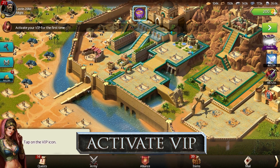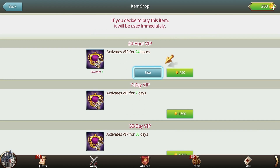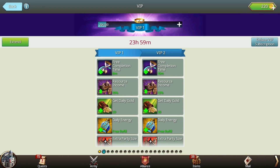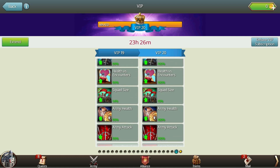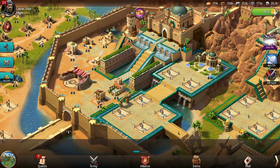Next, you can activate your VIP and enjoy free daily gold. VIP level 1 will give you 20 gold every day, but with every new VIP level that you gain, the quantity of gold increases. On level 20 you can enjoy 300 gold every day when you log into the game. That's really rewarding.